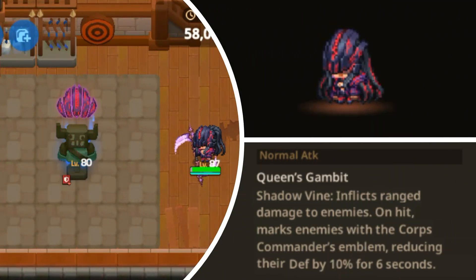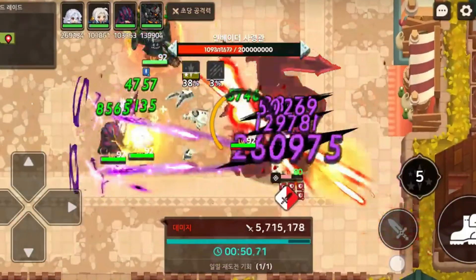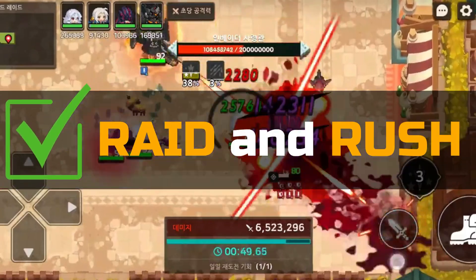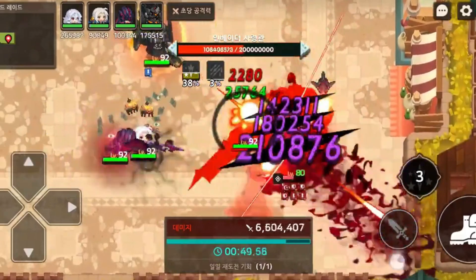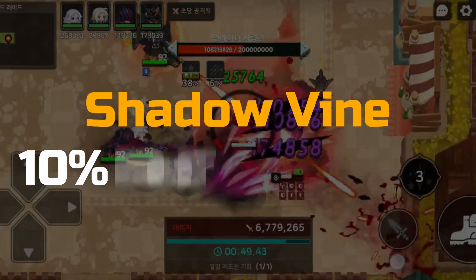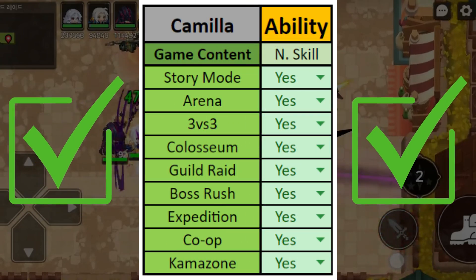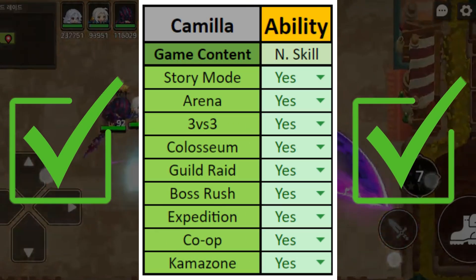Her character skill is called Shadow Vine, which inflicts range damage to enemies. On hit, it marks enemies with the corpse commander's emblem, reducing their defense by 10% for 6 seconds. Shadow Vine is a great skill for guild raids and boss rush, thanks to its ability to inflict range damage and mark enemies with the corpse commander's emblem, resulting in a 10% defense reduction for 6 seconds. This skill is also highly versatile and can be used in any game mode.